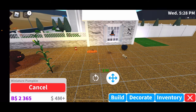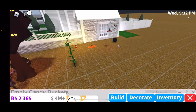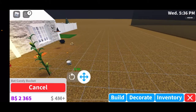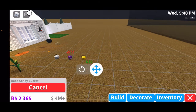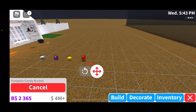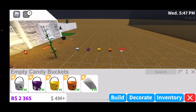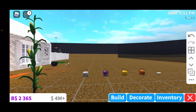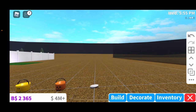Now let's go to Special. Here we have a miniature pumpkin — very tiny, look at that little pumpkin. Next we have different candy buckets: an empty candy bucket, a bat candy bucket, a ghost candy bucket, a noob candy bucket, a pumpkin candy bucket, and a trick-or-treat pillowcase. They're all 50 dollars each.